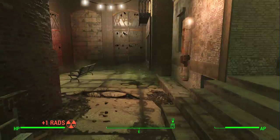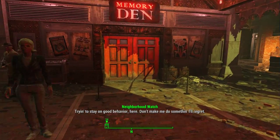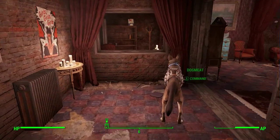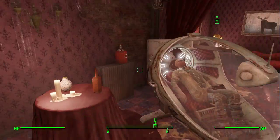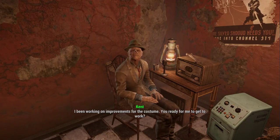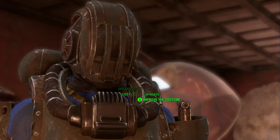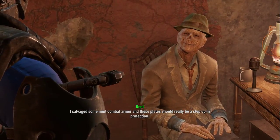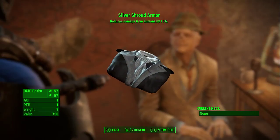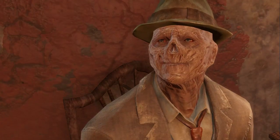Trying to stay on good behavior to the memory den. Holy nuts and bolts, Batman, we're screwed! I've been working on improvements for the costume — you ready for me to get to work? Absolutely. I salvaged some mint combat armor and these plates should really be a step up in protection. Now it's 57-57 and reduces damage from humans by 15%.